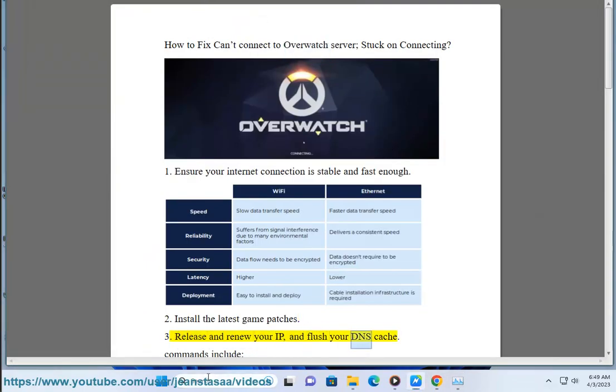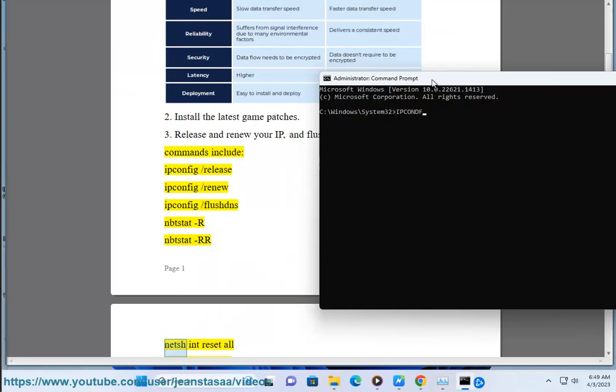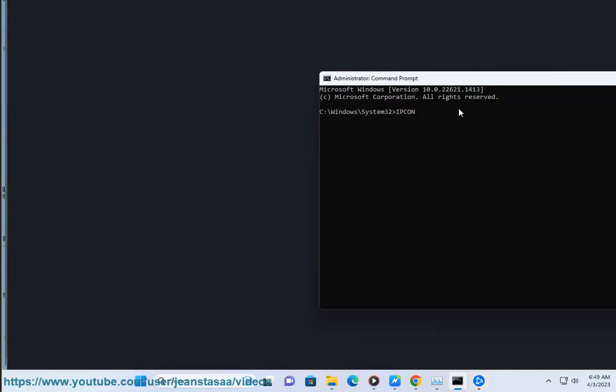Three: release and renew your IP and flush your DNS cache. Commands include: ipconfig /flushdns, netsh int ip reset, netsh int ip reset, netsh winsock reset.